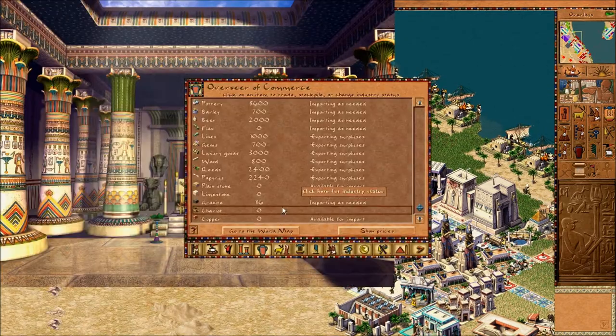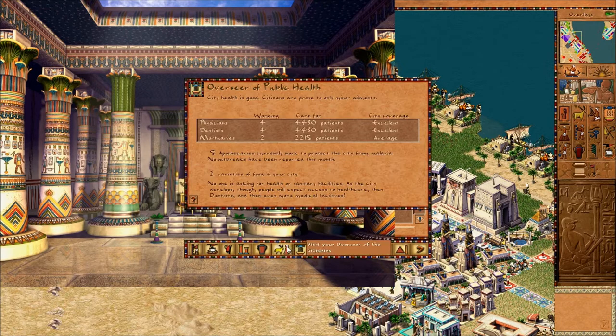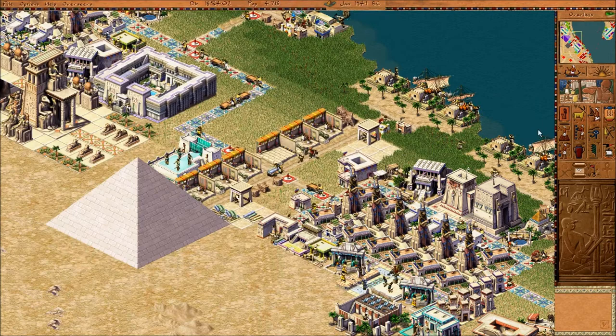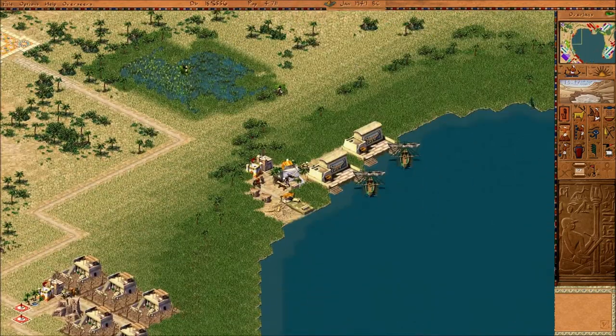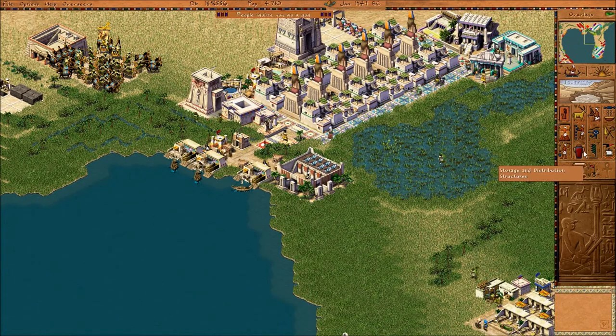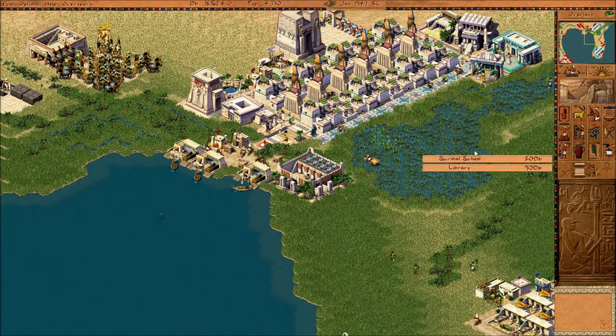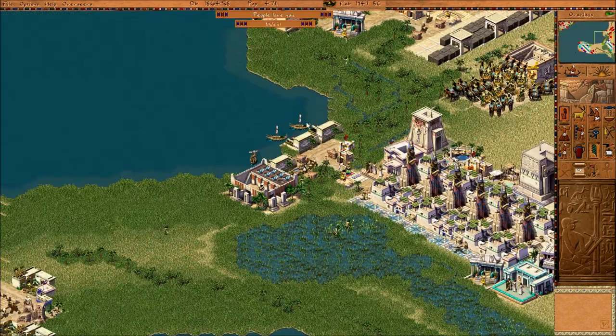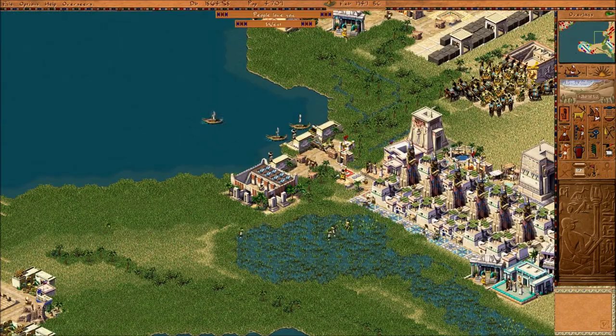How much space can our housing hold? 13 more people. I'm going to build another little housing block somewhere — or I just evolve some of this housing. I think I'll take the latter option. Can I build that in there? I can if I destroy a tree.